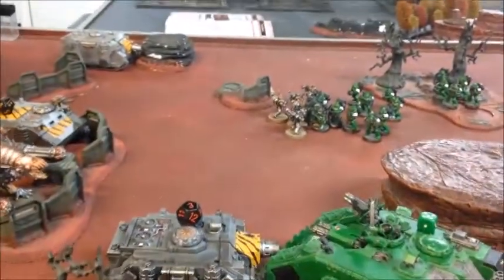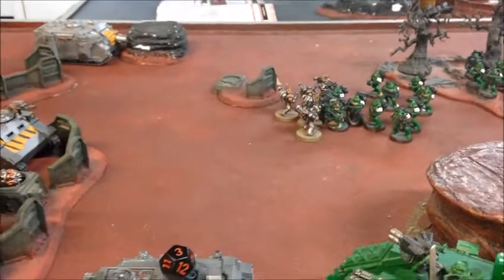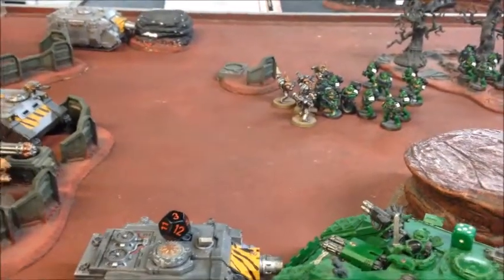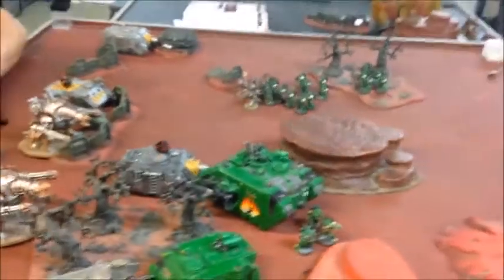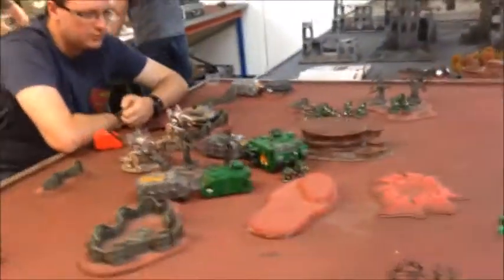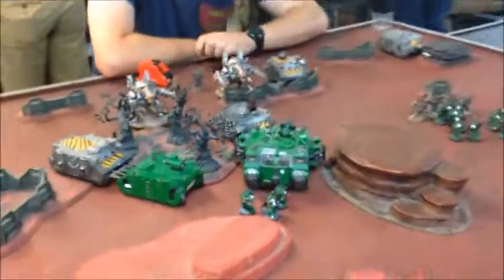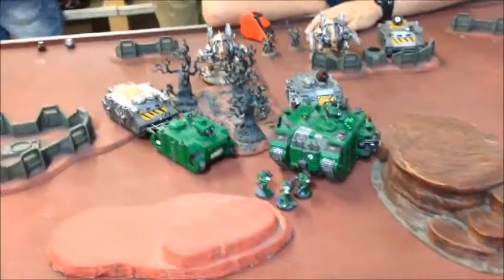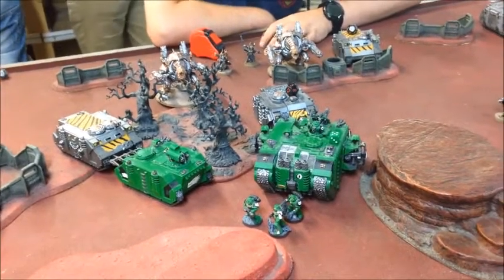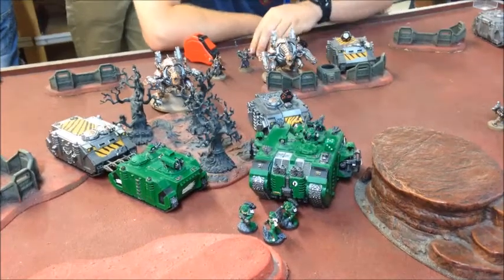The chaos squad charged the tactical squad — did one wound for none in return. None of my damaged units fled, but I am tied up with four units locked in combat. That's going to make getting off the board very difficult. It's still finely poised — I've lost a few too many units but might still have enough to get off the board.